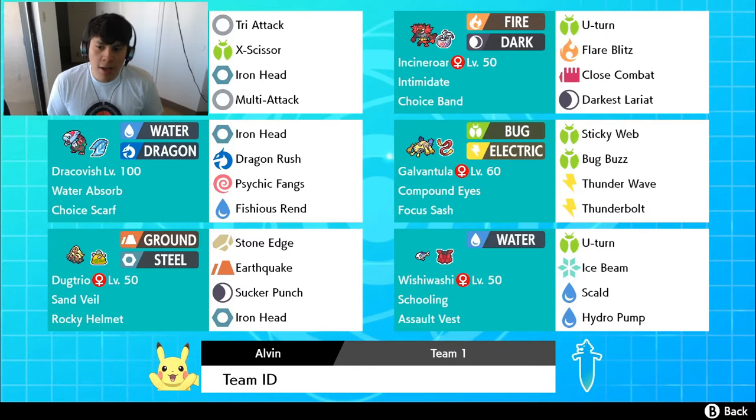252 HP, 252 Special Attack, and the rest into the Special Defense. I'm running U-Turn, and it is a Modest nature, so U-Turn isn't going to do a whole lot of damage — but U-Turn is there for Pivot. We have two Pokemon that Pivot: Wishiwashi and Incineroar. I was going to put Galvantula as a Pivot Mon but decided not to, and I'll explain that shortly.